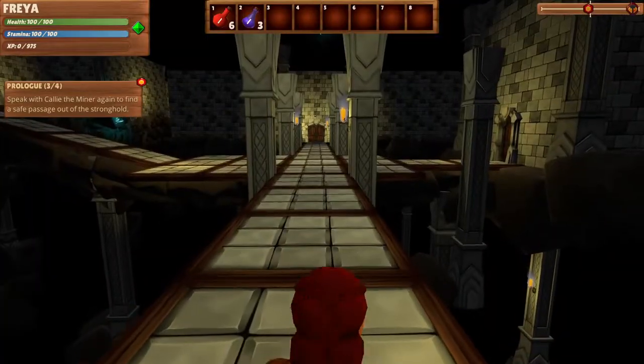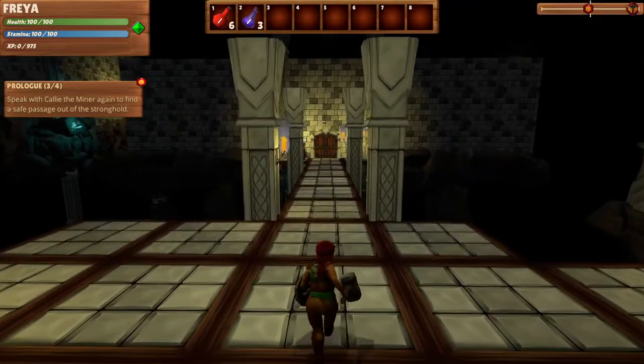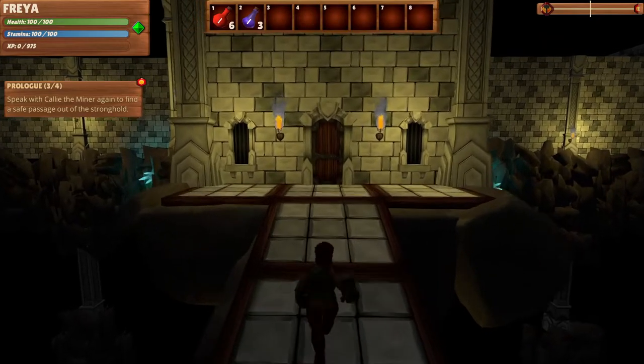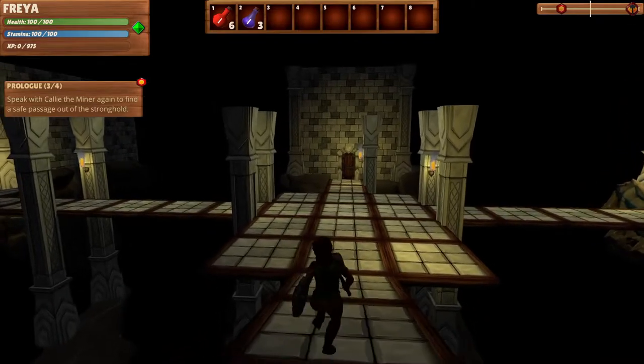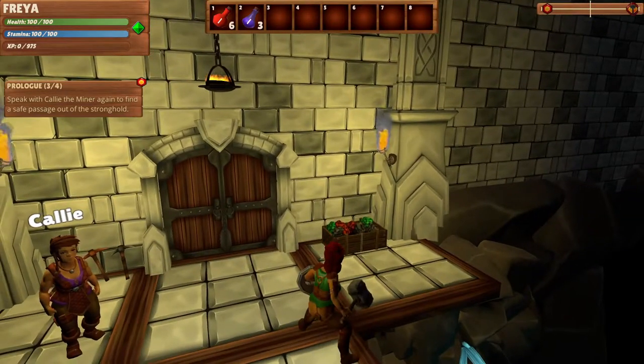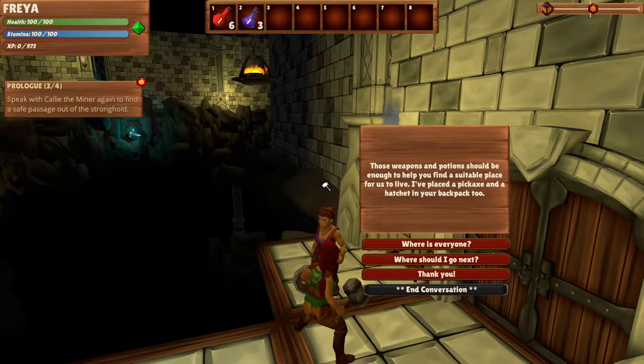And then we need to speak with Kali the miner. It's interesting it says 'again' because we haven't actually talked to her before — we talked to the other guy. Now, if I remember correctly from last time I played, I think there's actually a difference: before you would just use your weapon when you needed to cut down trees or harvest stone. But now we actually get some tools. That's different. 'Where is everyone?' 'Everyone is still with the council. You're all clear.' 'Where should I go next?' 'Go through the doors behind me. These lead to an old mine. Take that to the surface and you should be able to find your way from there.'